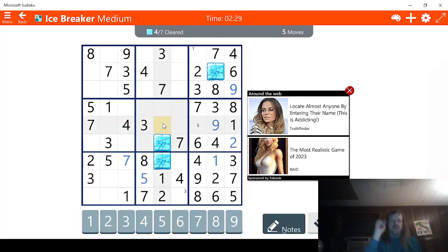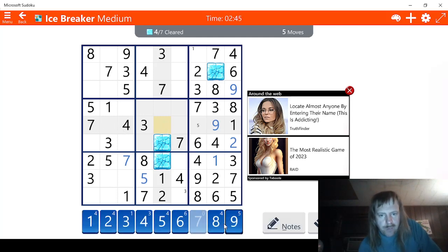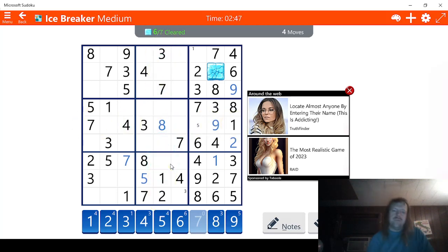Maybe we can solve this. 1, 2, 3, 4, 5 — 6 is a possibility, 7. So this is either 7 or 8. It can't be a 7 — this has to be 8, no doubt about it.